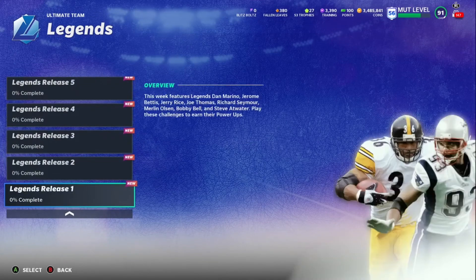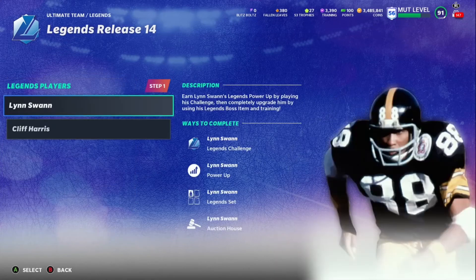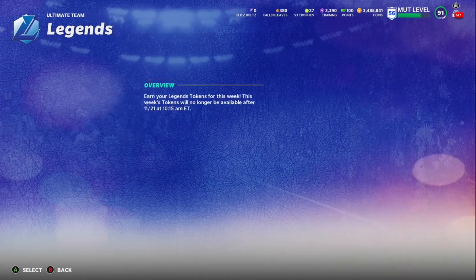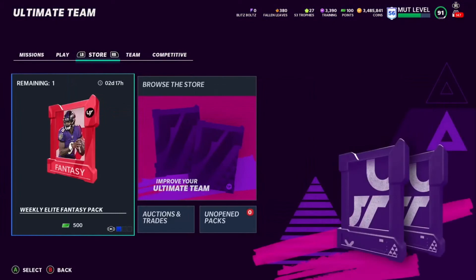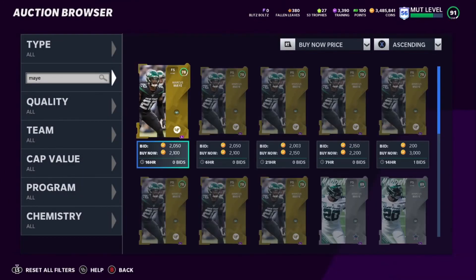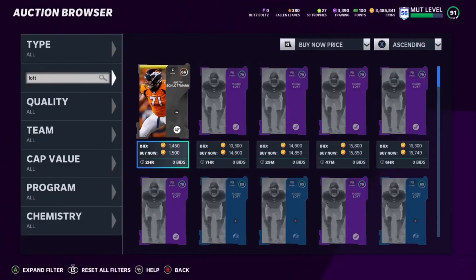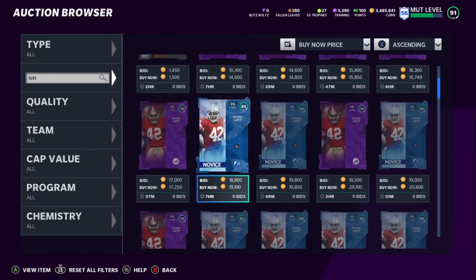If you're going into blitz and you've completed none of the legend solos like me, come here and do these. Lynn Swann, Cliff Harris — this was just done this past week. It's like week 10 — Joe Montana, John Randle, Ronnie Lott, Steve McNair. Let's look at Ronnie Lott. You come through these solos — it takes about 10 to 15 minutes — and you can get the power-ups to sell. This is easy money, easy coins you can build right before the blitz promo hits.